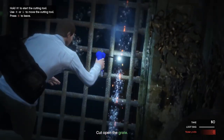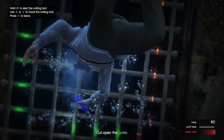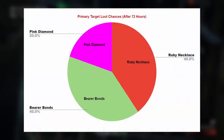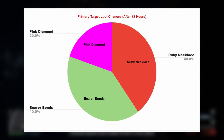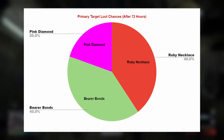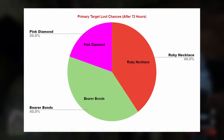First, let's talk about the primary loot target chances, which differ depending on how often you do the Cayo Perico heist. If you have not done it in 72 hours, your primary loot chances will look like this: a 20% chance of getting a pink diamond, and 40% each for the ruby necklace and bear bonds, totaling 100%. Notably, tequila is nowhere on this chart — if you only do Cayo Perico once every 3 days, you will never get Cinsimito Tequila. It has a 0% spawn rate during this period, so you have more chance of getting higher-value targets.